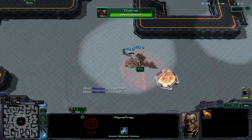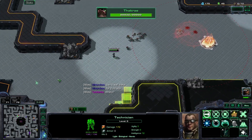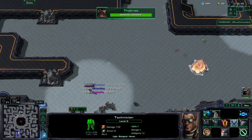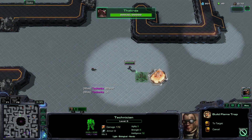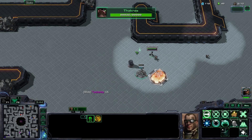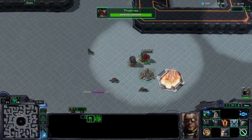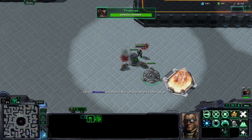He scanned for my flame trap! Did you see that? He scanned for my trap. I'm gonna go back and get it again, because that's how it's done. You need to have some persuasive decisioning — you need to be decisive.